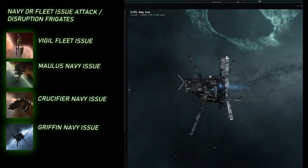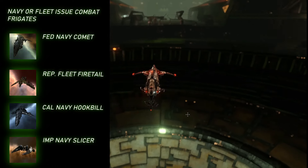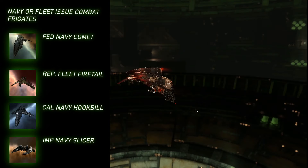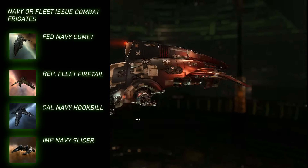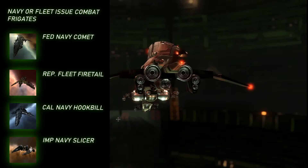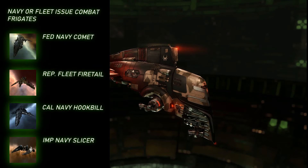If the E-War drones can jam you rather than the ship itself, you have to destroy those drones to stop the jamming. The primary Navy or fleet issue combat ship for every empire is not a modification of a standard frigate, but its own unique design. For example, the Gallente Federation Navy Comet is an excellent combat frigate, a unique design that uses both hybrid turrets and drones, and is in my opinion the best bang for your buck among all the combat frigates. The Amarr get the Imperial Navy Slicer, the Minmatar get the Republic Fleet Firetail, and the Caldari get the Caldari Navy Hookbill.